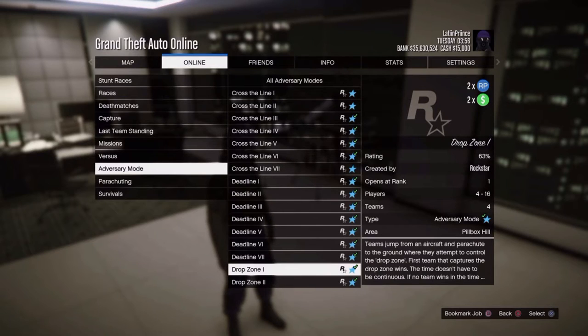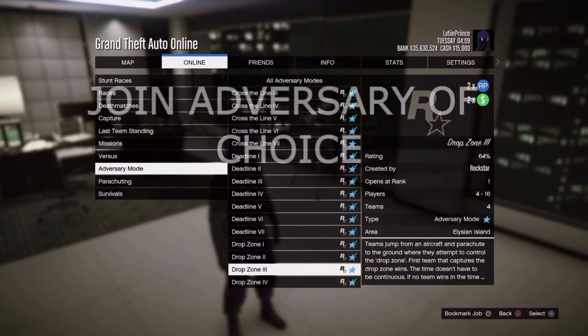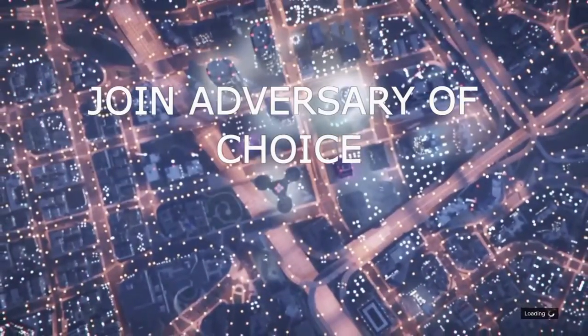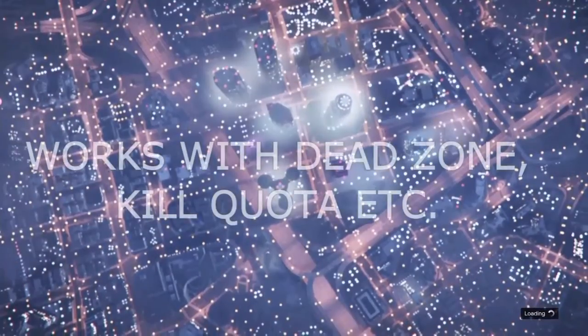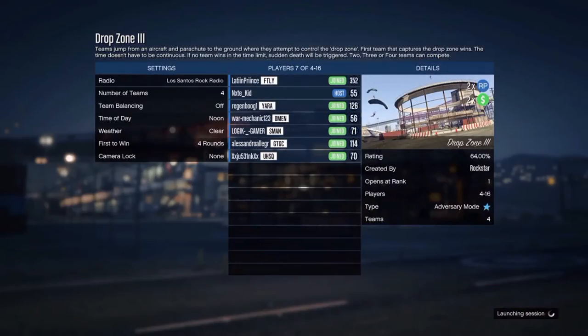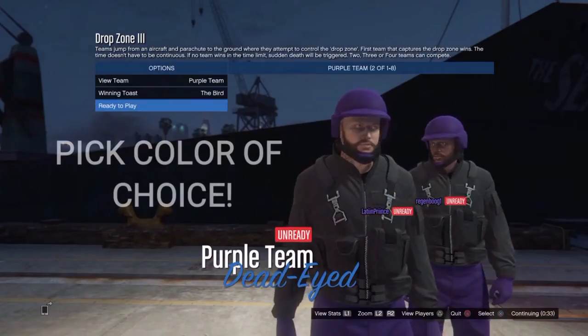Hey, it's LP Gaming again — that was my intro, this is my actual tutorial. First, you can join Dead Zone, or you can join any mission you want that has these colored outfits. Join the mission, give it a second, wait for it to load up. Hopefully there's people there; if not, you will need some friends.